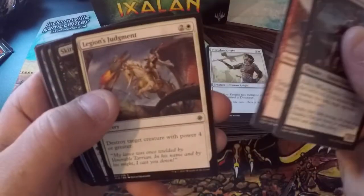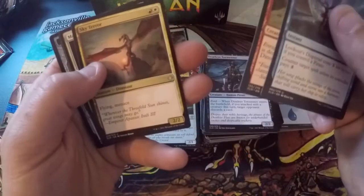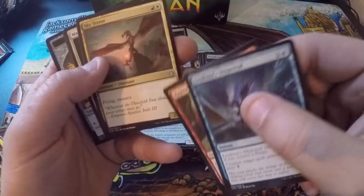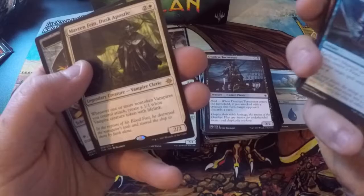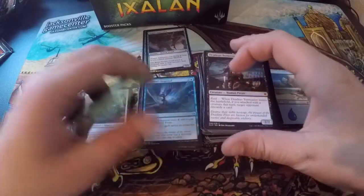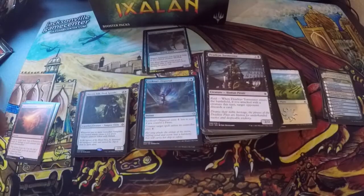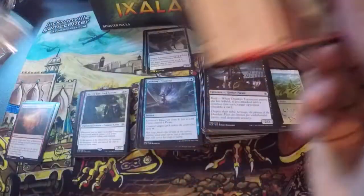Deadeye Tormentor, Sure Strike, Legion's Judgment, Skittering Heartstopper, Jay Guardian, Shorekeeper, Paladin of the Bloodstained, Blinding Fog, Contract Killing, Cancel. Lookout's Dispersal is our first uncommon — costs one less to cast if you control a pirate; counter target spell unless its controller pays four. Glorifier of Dusk. Sky Terror — red and white for flying and menace, 2/2, that's nice. Mavren Fein, Dusk Apostle is our rare.